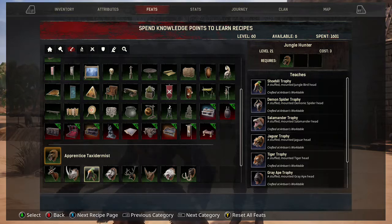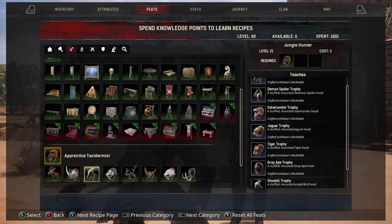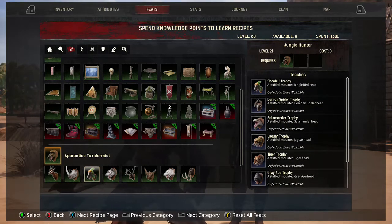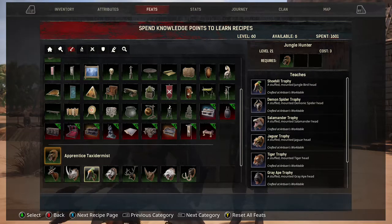It starts off with Shoebills — they're a big bird, kind of like a terror bird from prehistoric times. There are three of them: a pink one, a gray one, and a green one, and they all spawn together in the same spot. There's also a demon spider head trophy — she's a boss, so come prepared for a boss fight. The salamander, jaguar, tiger, and gray ape are all pretty standard mobs. They're not too tough, so we won't have too much trouble getting them.